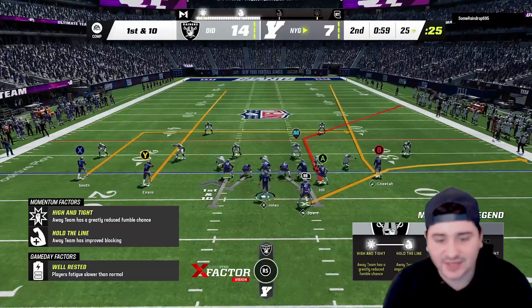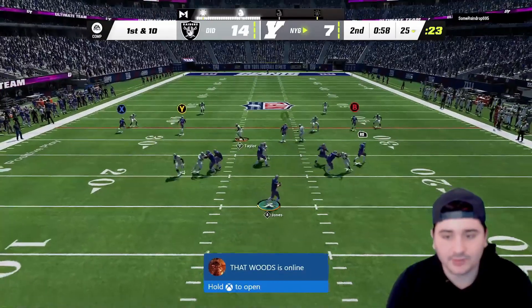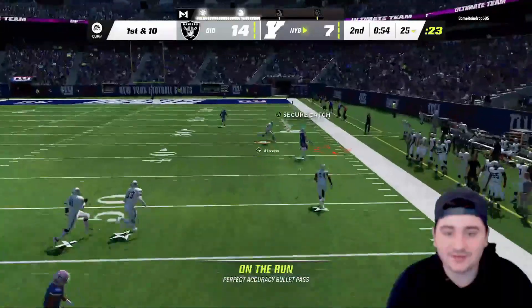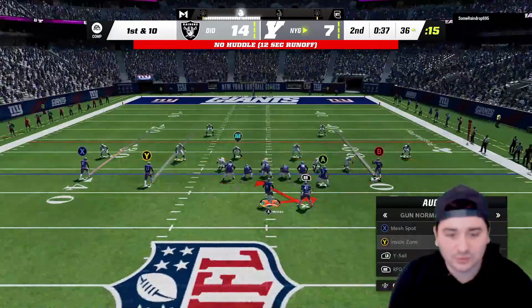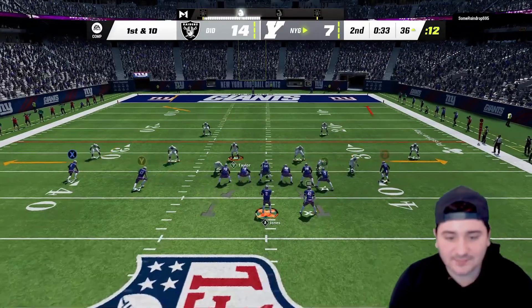We've got 59 seconds — not gonna spam Tyreek, just gonna go to whoever's open. That's my guy Tasem Hill — dot! Tasem Hill, what a throw by Danny Dimes, absolute dot. We're gonna try to hit Cheetah up the middle.